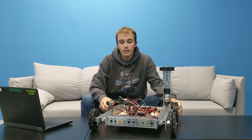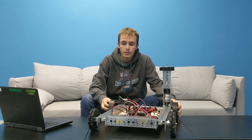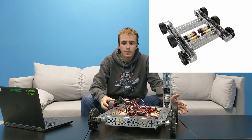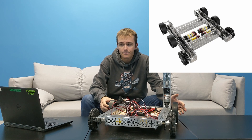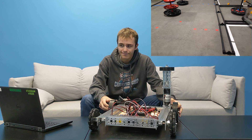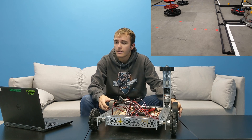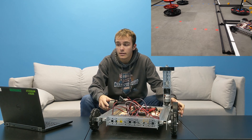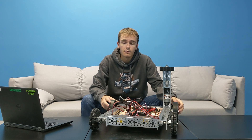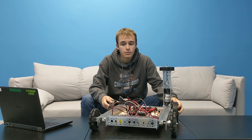Our third chassis was the 120mm chassis, originally intended to be a six-wheel drive robot, but it turned out to be four-wheel drive because we did not order all the parts needed. It was anticipated to be fast, not easy to high-center, and easy to scale down. We learned it could not get stuck, but was very hard to control due to having no strafing capabilities.